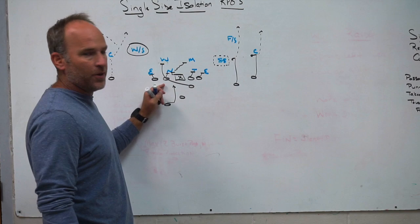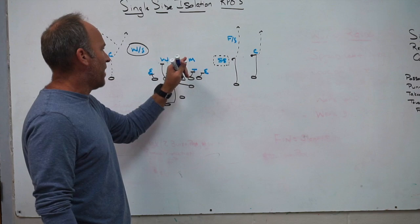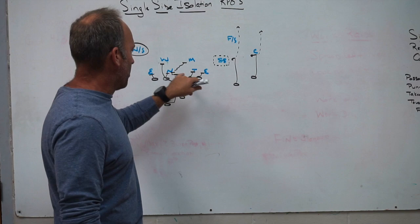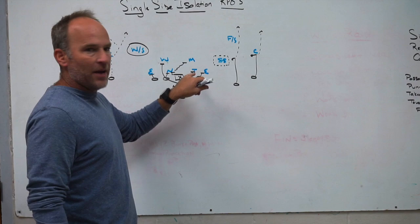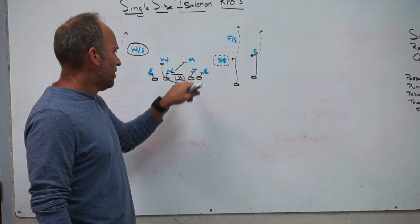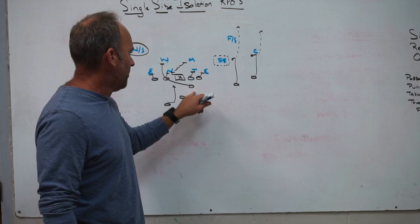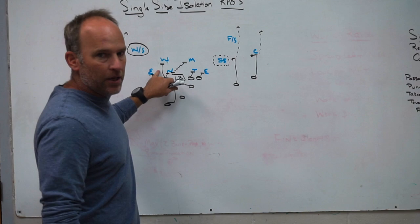If number one on the line of scrimmage is inside, our guard's going to work with the center back to the backside inside linebacker. We're going to be locked with the three technique and the five technique. If you get a three and a five and you're covered, and this guard is not working with the center, then with the three and the five on the backside of the play, we already have hat placement and leverage based on where the play's going. We want to make sure those two players don't cross our face. We set the sniffer away from the RPO.